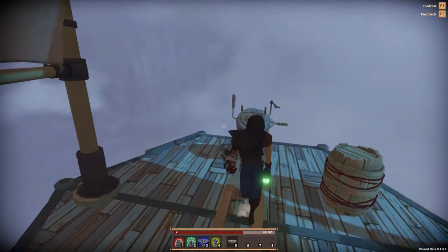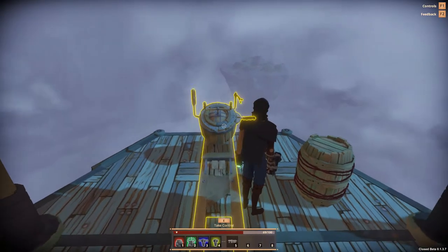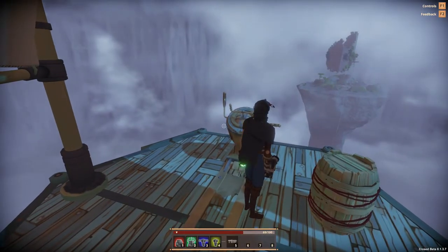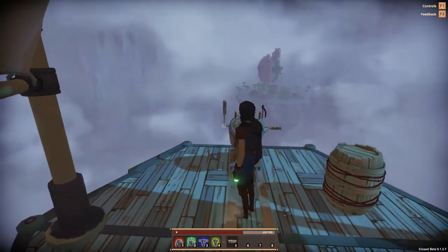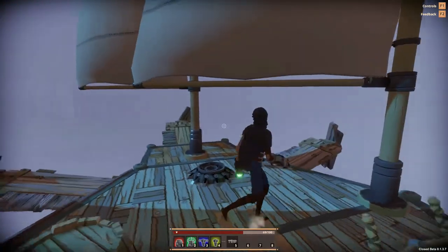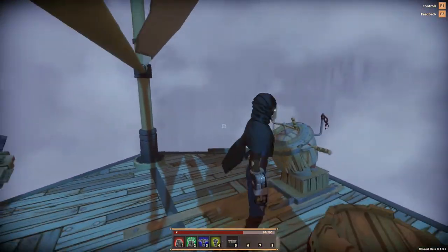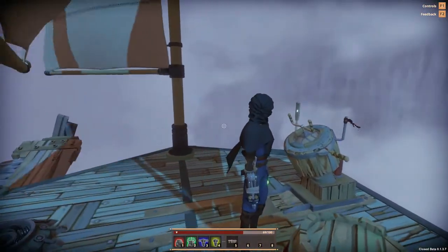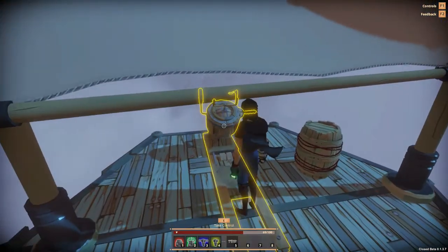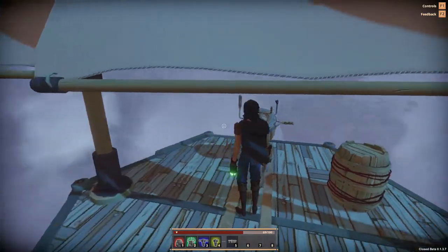Let's maintain straight and level for a bit. There is the island — looks like it has an interior. I don't see anybody over there, that makes me feel good. What we've got is like no wind here, we're stalled out. These sails are just fluttering, trying to find wind. We really do need engines.